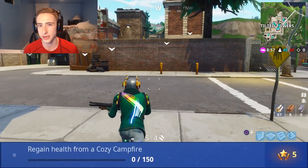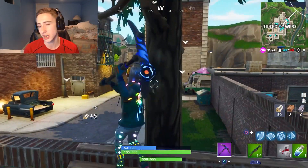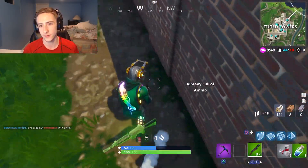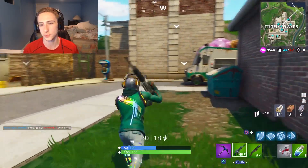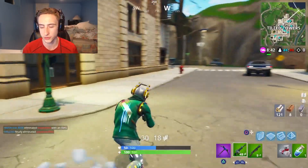The second challenge for this week is to regain 150 health using a cozy campfire. This challenge is not too difficult either. Deliberately take fall damage yourself, or after a gunfight if you lose some HP, just put down the cozy campfire to regain your HP points and you should be good to go.